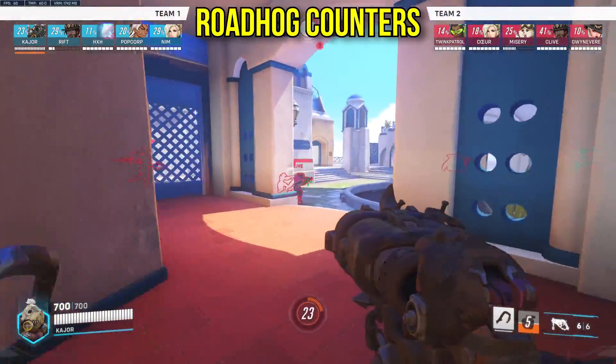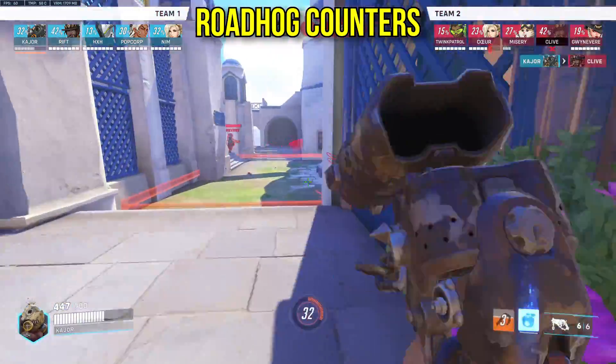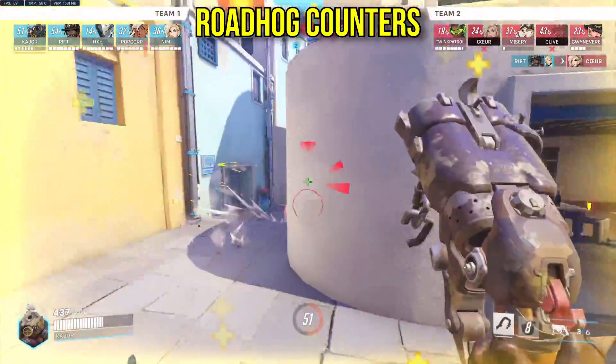Honestly, every hero in this game apart from Doomfist and Lifeweaver counters Roadhog. Just play the game and counter him by proxy. Orisa, Ana, Zen, and a good Tracer are particularly annoying for him to play against.